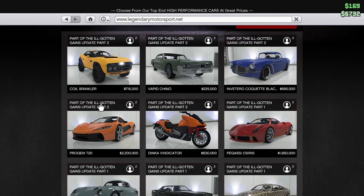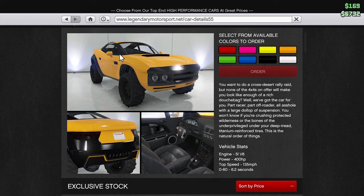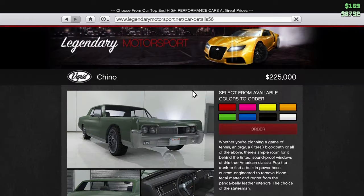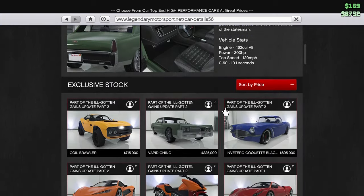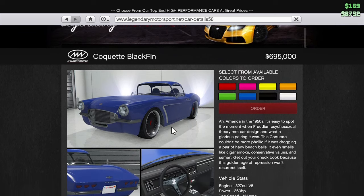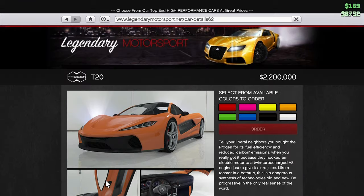We're gonna start off with the Brawler — it's obviously an all-wheel, all-terrain truck but also very sleek and cool looking. Next we have the Chino; I don't really know much about this car, doesn't look that great. Then the Croquette Blackfin — I hope I pronounced that right — that one looks pretty cool. I heard it's like a new model of an older car.